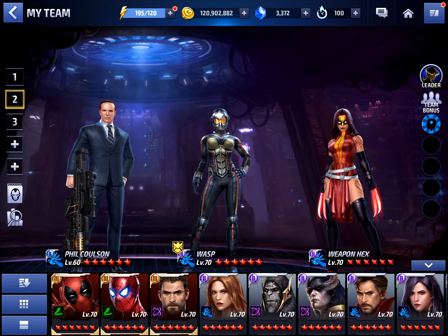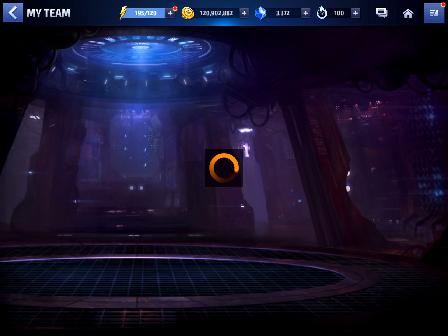This is the team I used: we have Wasp for her leadership and her Tier 2 passive, because removing those debuffs is actually very important for the Giant Boss Raid — it makes it a lot smoother. You can beat it without a debuff leadership, but it really helps. Then we have Coulson as a support to get that extra damage boost for Weapon Hex.